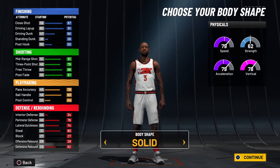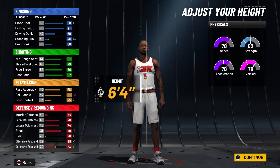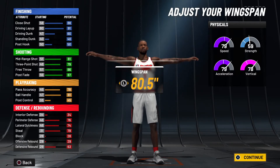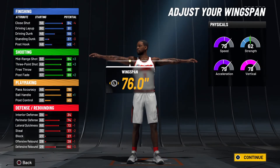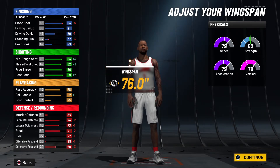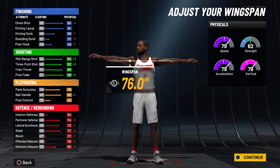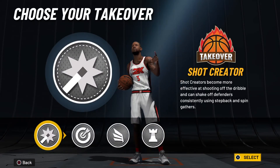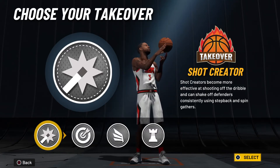The body shape doesn't really matter — 6'4" height, 194 pounds. For the wingspan you can pretty much do whatever you want, but I'm going to go minimum wingspan because I want better shooting attributes. At 98-99 overall on this build you will have the 86 ball handle, unlocking better dribble moves, because you are 6'4".